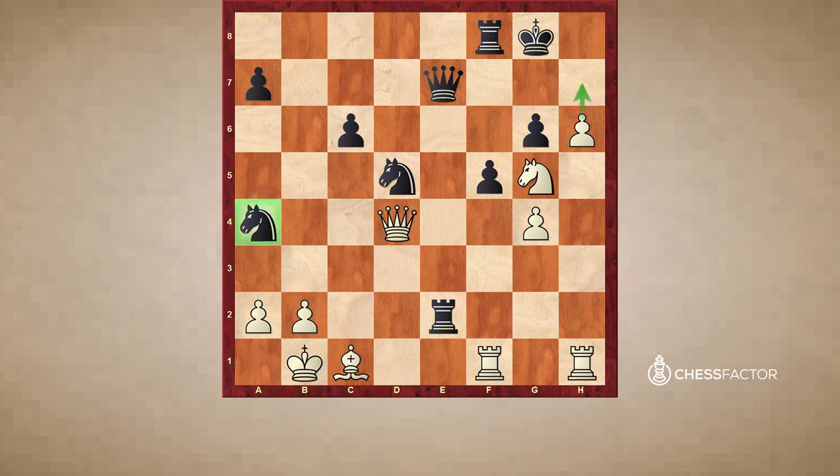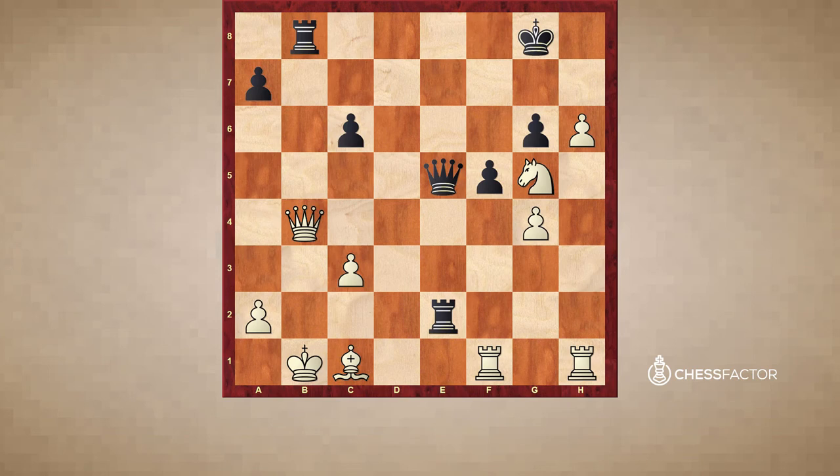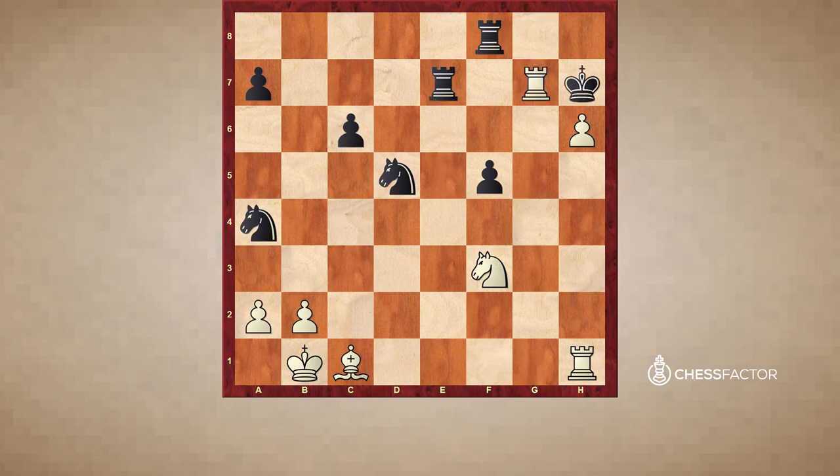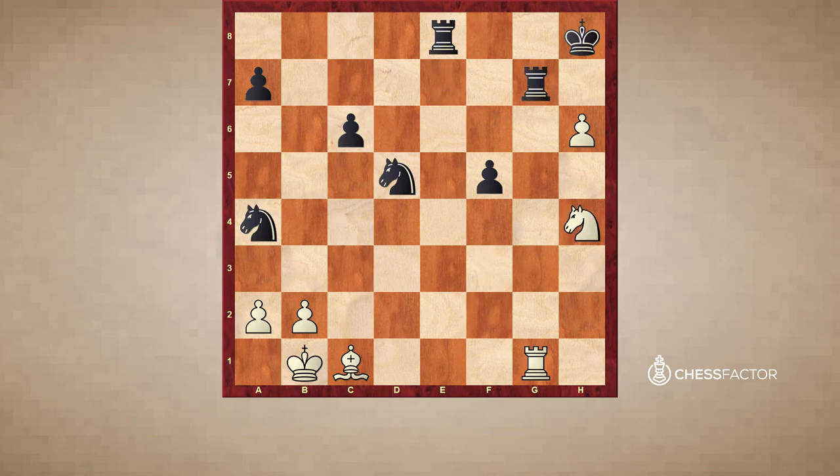White plays the strong move Qd4, threatening the knight and basically threatening mate. Black had to go there. White took on e5, which was correct, because Qxe4 would be met by Nc3, takes, Rb8, Qb4 — otherwise mate on c3. White just took again and transposed into a winning endgame. The rest is a mop-up — Rxg7 would be losing because of hxg and then Bh6. Black had to go Kh8, Rg1, Re8, Nh4, takes, and that's going to be a mop-up.